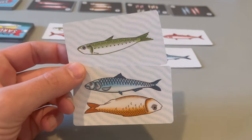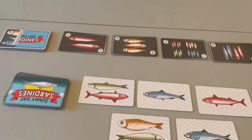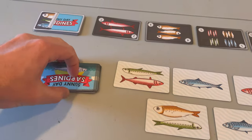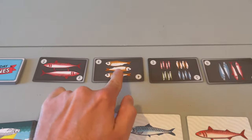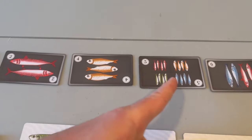Each player starts with two random sardine cards, and a market is formed with five sardine cards. The remaining cards form the sardine deck. Order cards are then shuffled and four are placed face up. Players need to collect sardine cards and match available order cards.